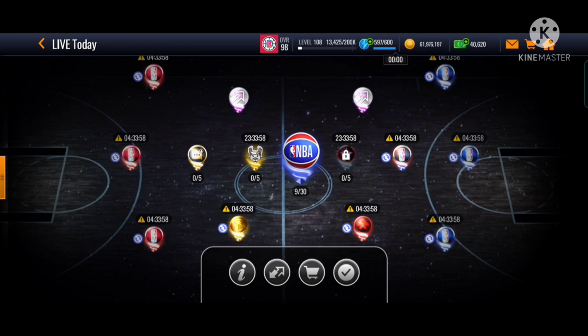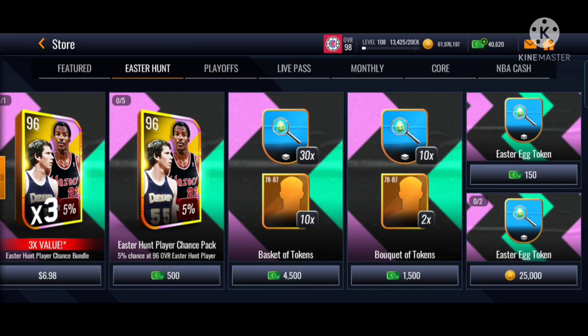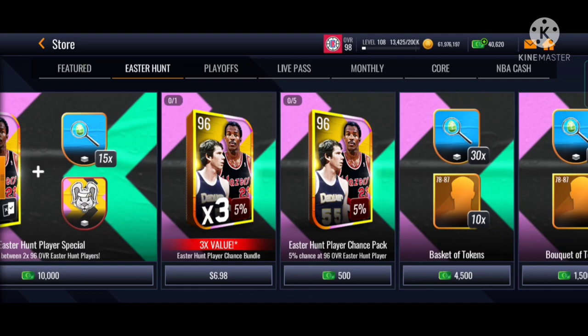Anyways, make sure you guys go to the store. It's simple. Make sure you guys buy this Easter Egg token for 25k if you have a lot of coins. There will be 2 free-to-play ones.